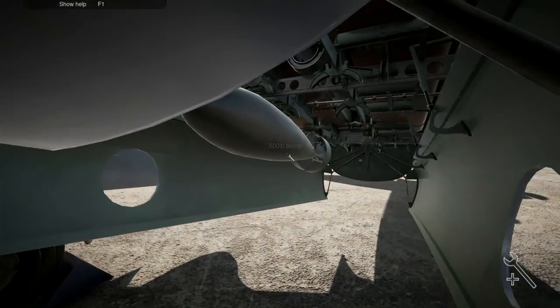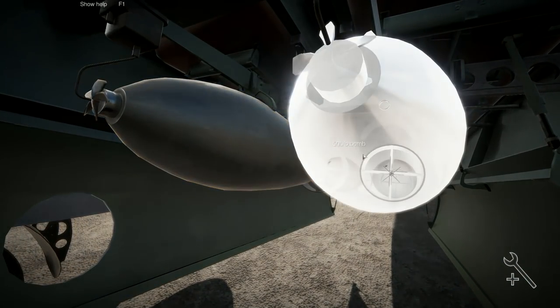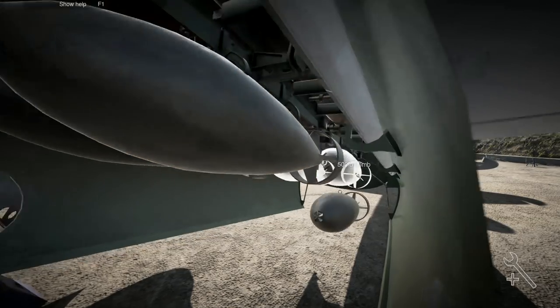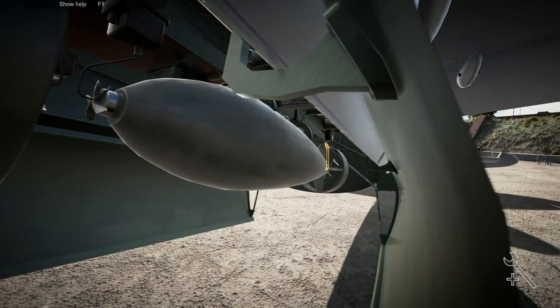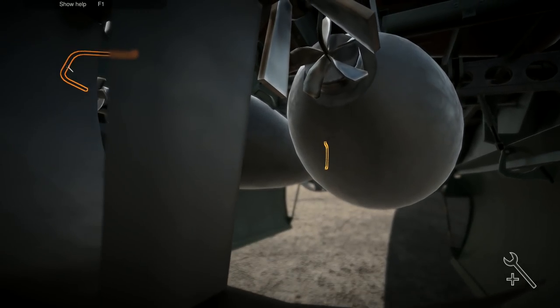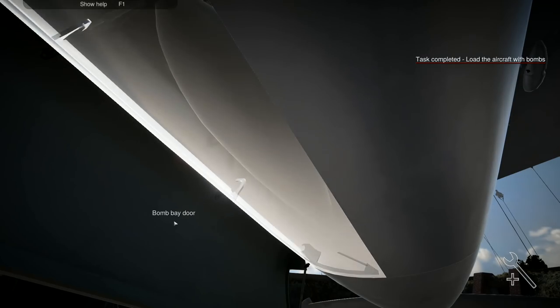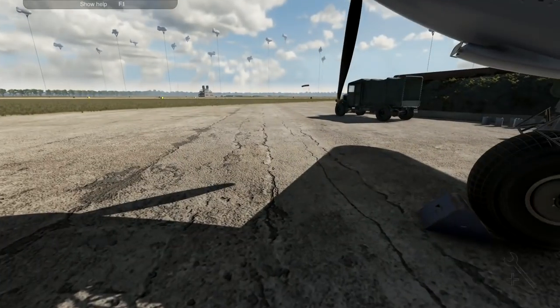I'll load the bombs in while I'm here. Four 500-pound bombs. Easy — too easy, Master Chief! That one like that, and that one under there, and that one under there.